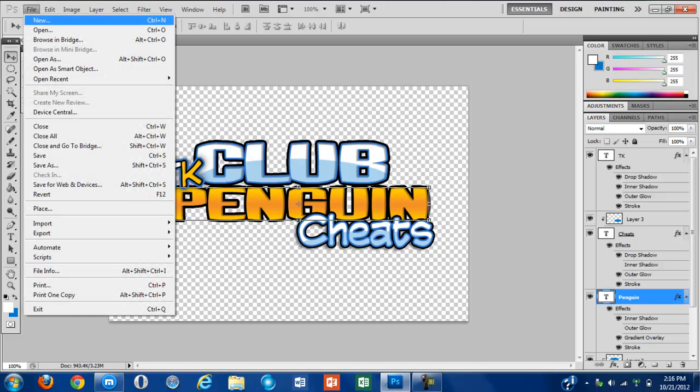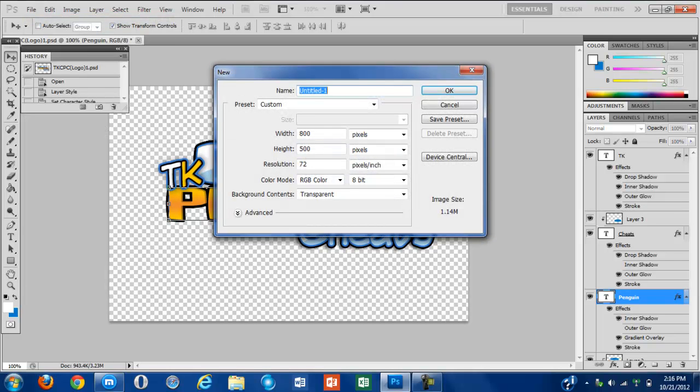First, you really want to open up your workspace. Click New. If you are a Photoshop user — I'm sorry, but Photoshop is the main thing I use; I'm not really familiar with Paint or any other program. I do 800 by 500 usually — doesn't matter what you do, it could be small or huge, whatever. Alright, so 800 by 500 will usually do.